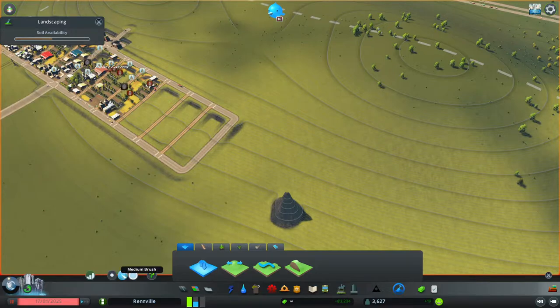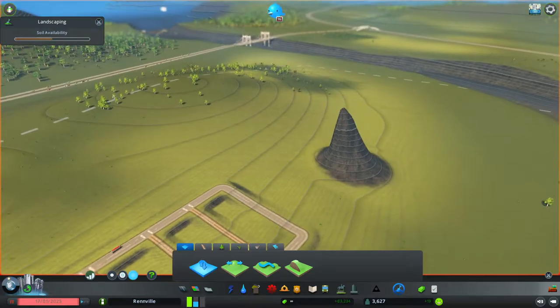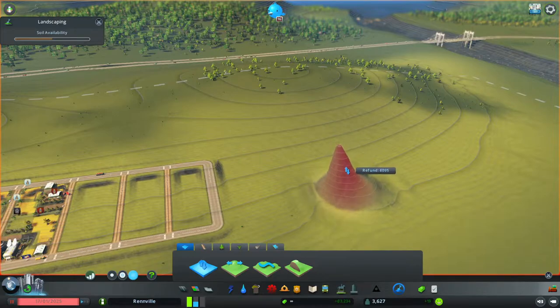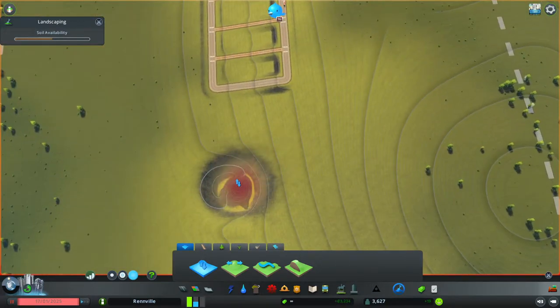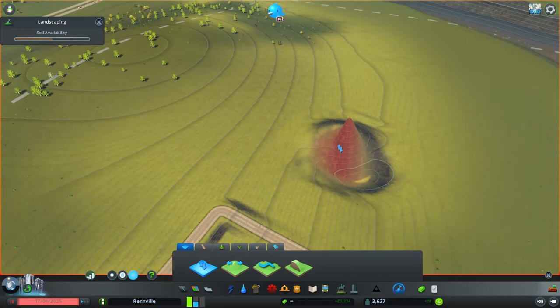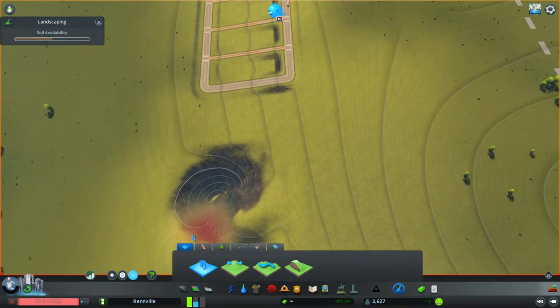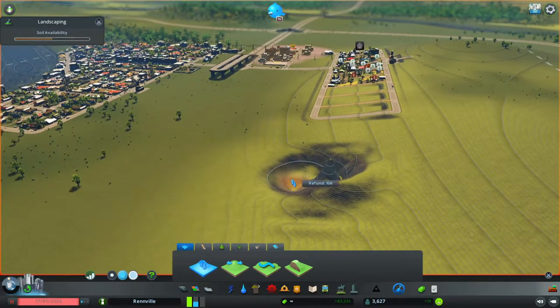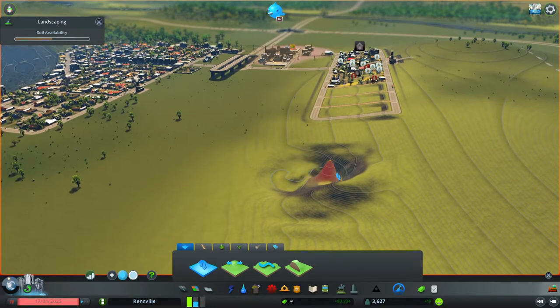You can also change the brush size, which is the area of effect. Choosing the largest brush size gives a very large area of effect — we've built quite a big mountain there. Using the right button it goes downwards, and you can start to create holes in your ground as well. So just some things to watch out for — let's make that go down a bit, reduce the brush size, and fill in that hole.